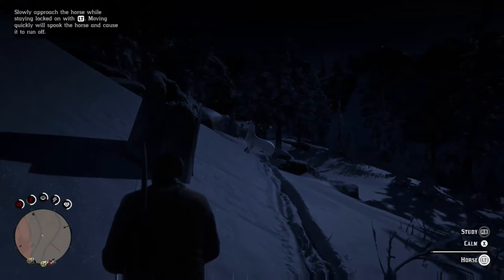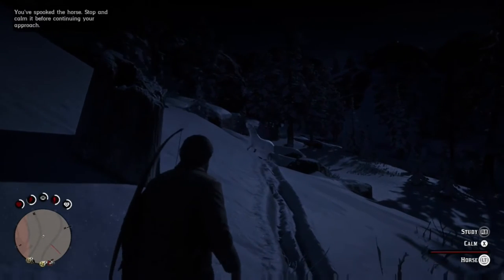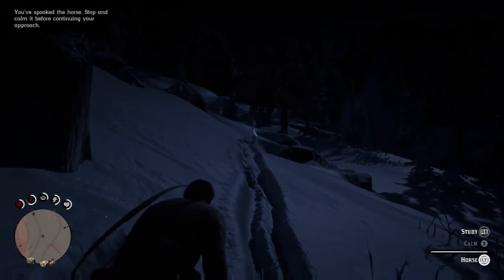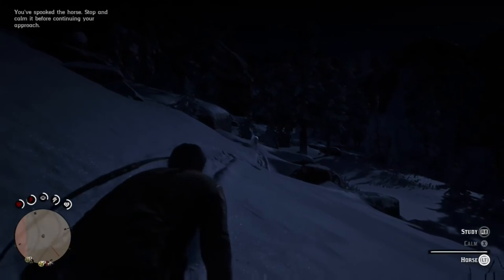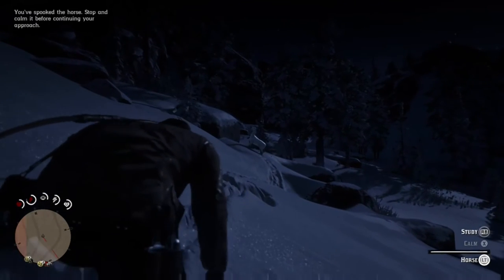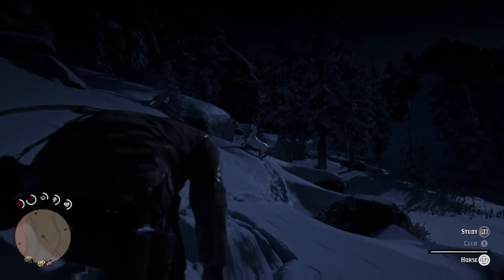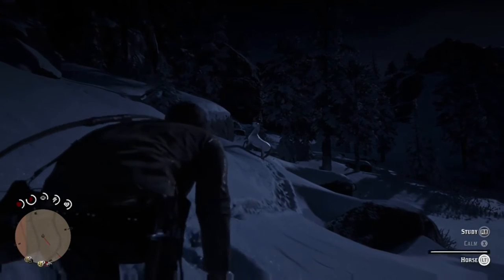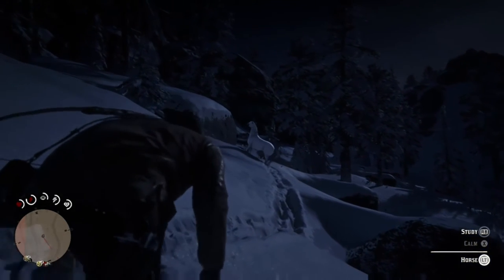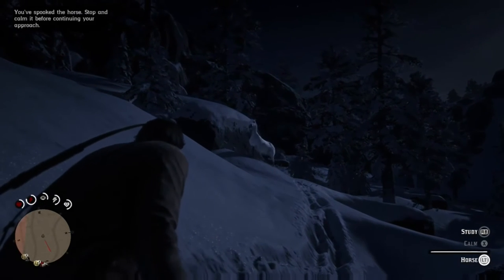All right, there it is. You can see it has a bar right there — don't let that bar go down or it'll start fleeing again. I let it go down and didn't realize this at first. So I decided to just go into sneak mode — I just crouch — and I pull up on the horse real slow. As soon as I see the bar going down, I just calm it. Make sure you do that.